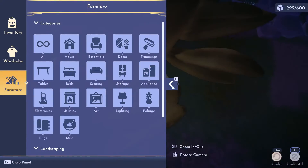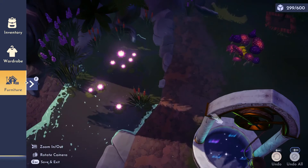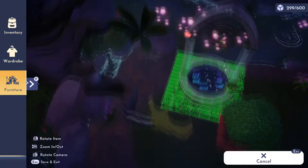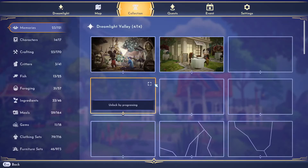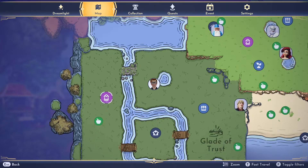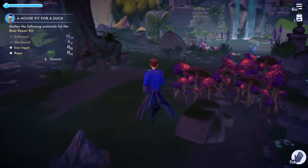If you just press F and go into build mode, you can move the wells. You just pick up the well and move it to the other side. Then go to your map, and boom — you are on the other side. You didn't have to do any of that nonsense.